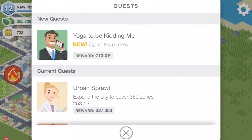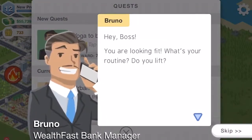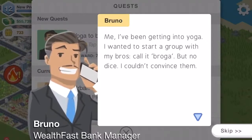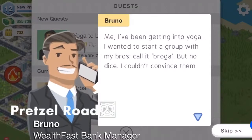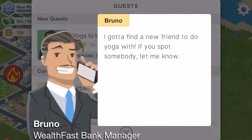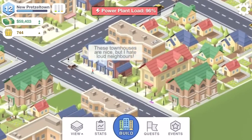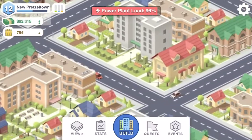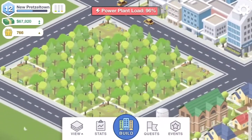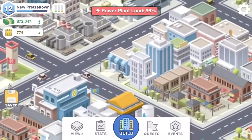A quest called 'Yoga to be Kidding Me': 'Hey boss, I've been getting into yoga — I wanted to start a group with my bros, call it Broga, but couldn't convince them. I gotta find a new friend to do yoga with — if you spot someone let me know.' So we need to zoom in on someone doing yoga. We'll check near the park but doesn't look like anyone's doing yoga just yet.